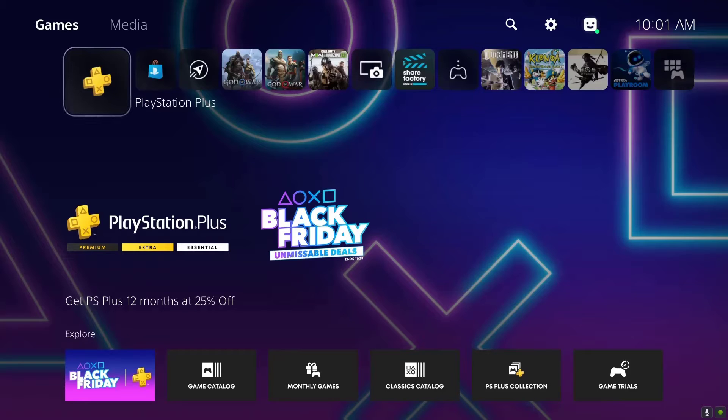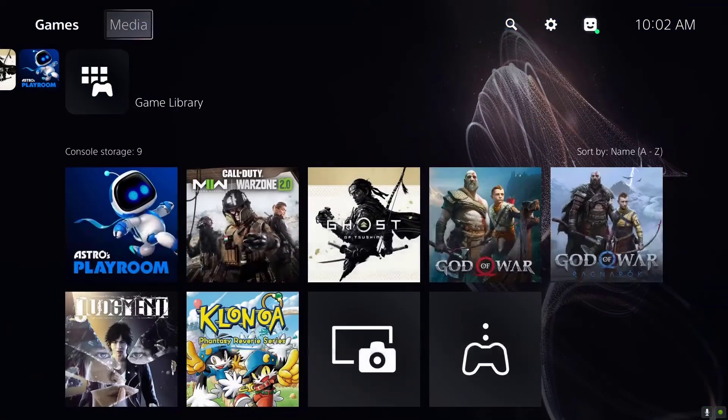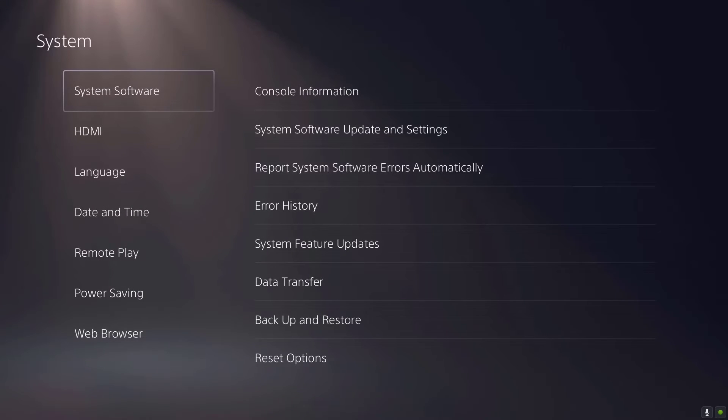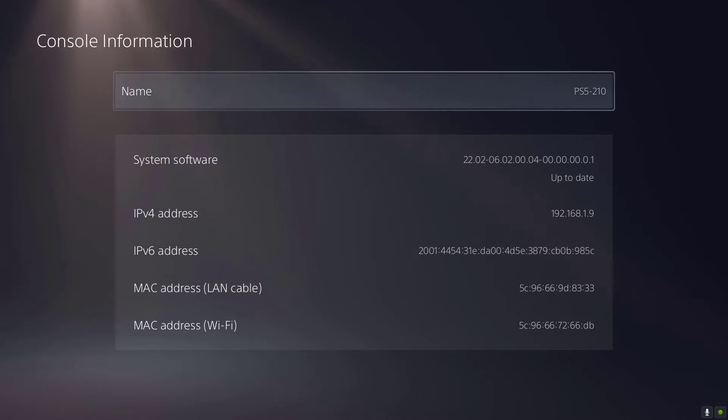To update your PS5, go to the Settings menu, select System, choose System Software, select System Software Update, and download the update if a new update is available.